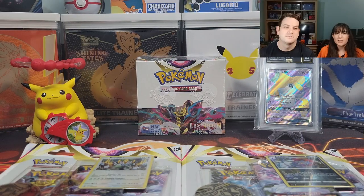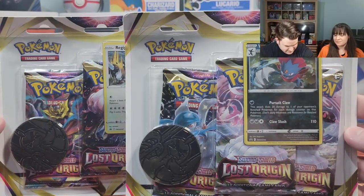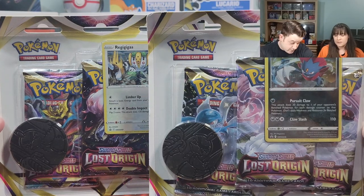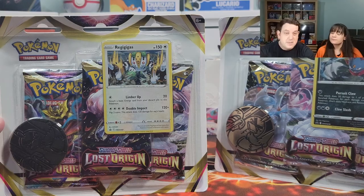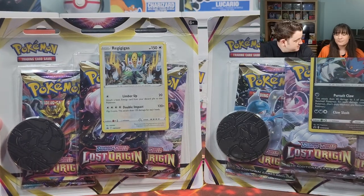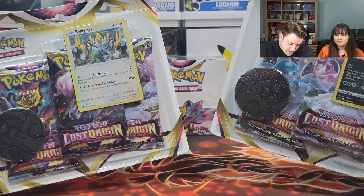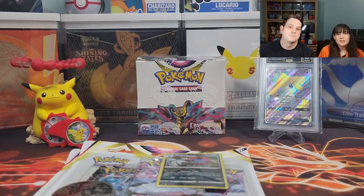Hey everyone, today we're opening two Lost Origins Blister Packs. We're gonna do this as Versus — each of us gets three packs. You get the Weevil one, I assume? Yes, because you don't like the Regigigas? That is correct. Before I break open these things, please don't forget to like and subscribe. Also be sure to comment to get an additional entry in this month's giveaway.